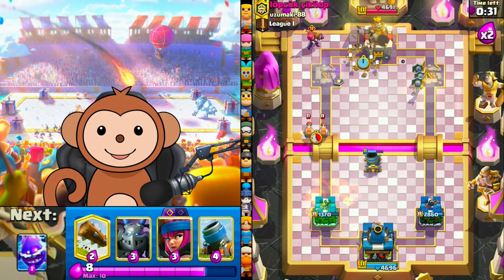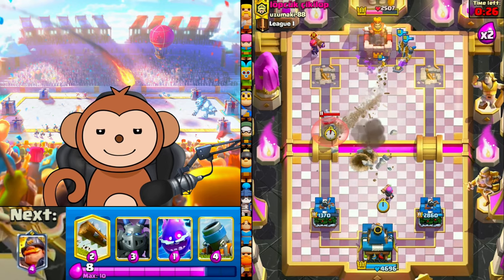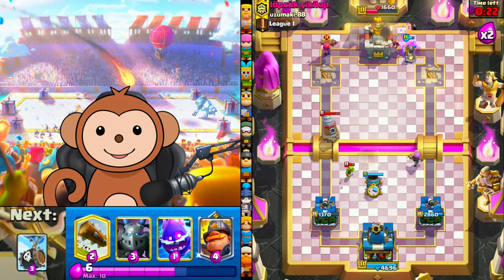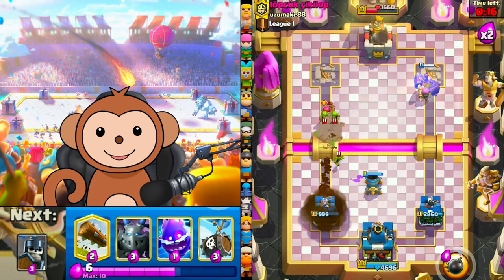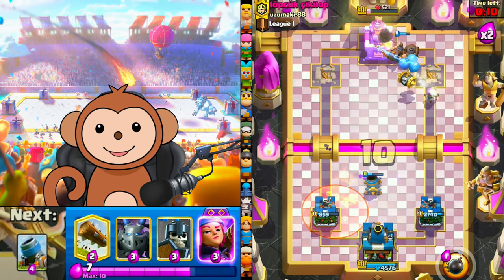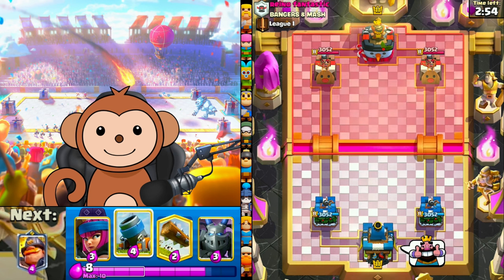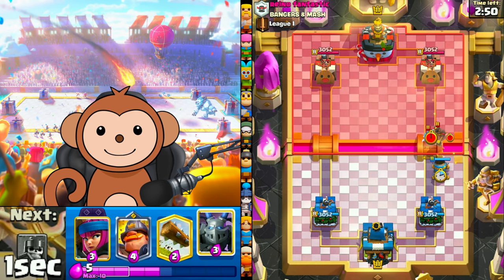I was able to hit Ultimate Champion with my bridge spam deck already — that's why I'm coming back to free-to-play. Let's drop this mortar here. He really wants this tower, I'm gonna let him have it and go for the three crown. Mighty Miner on time — GG. Congratulations to Jaznay, you won the goblin party tower skin giveaway! Thumbs up for good luck.